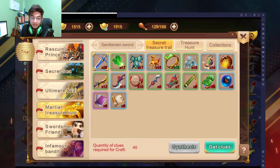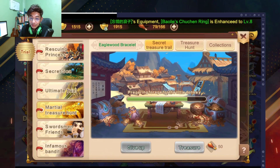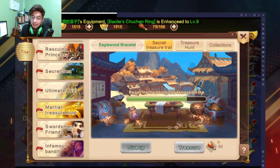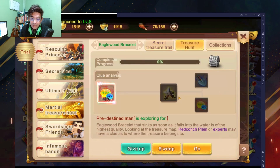Those items are going to have requirements. For example, Gentleman's Sword requires 40 pieces to start it. For this video I already have the Eagle Wood Bracelet ready — it only requires 12 of them. I'm going to start it: click on Synthesis, then click Treasure, and it's going to consume 50 stamina.